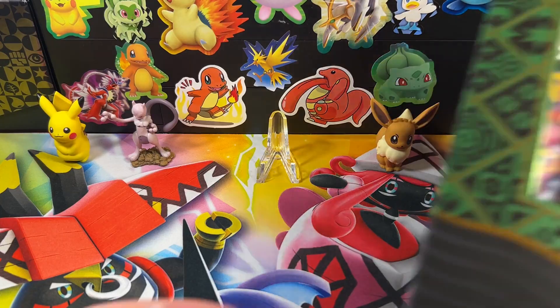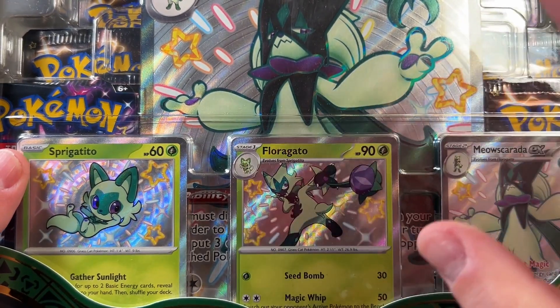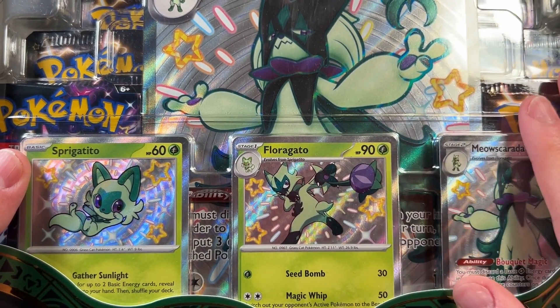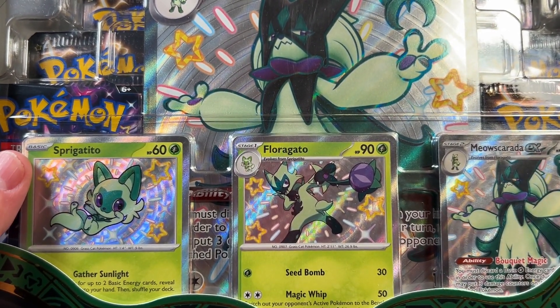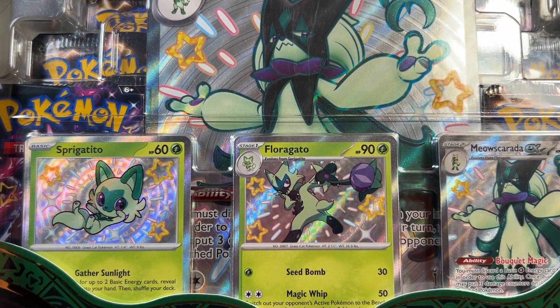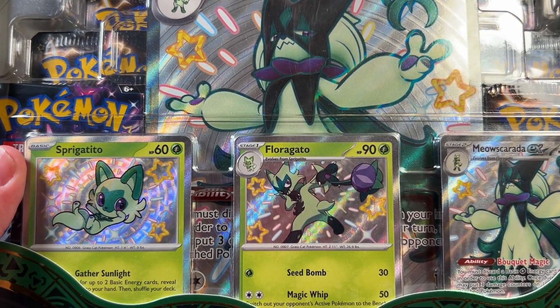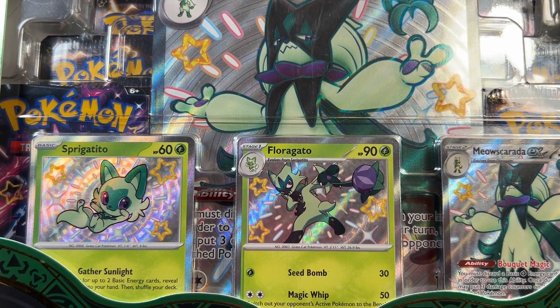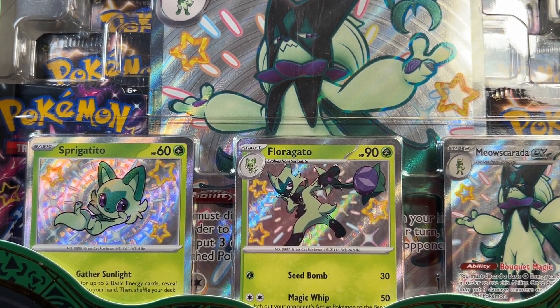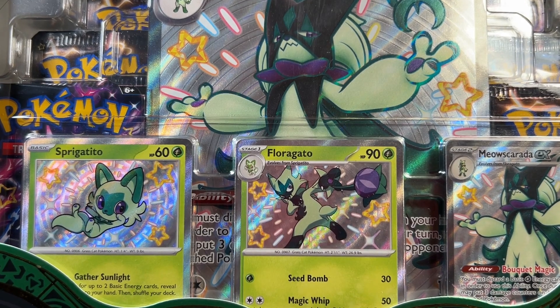Today we're going to be opening up a Meow Scarada EX Premium Collection Box. We're going to be opening up half of this since there are a bunch of packs in here. I got this on Amazon for around forty dollars — about five dollars per pack — and it was random; they did not tell me which variation of the premium collection boxes I was going to get. You can either get the Sprigatito line, Fuecoco line, or Quaxly line.